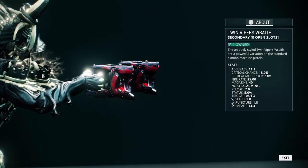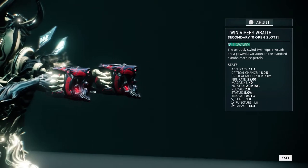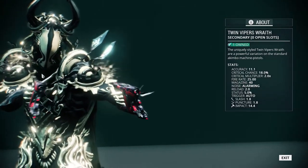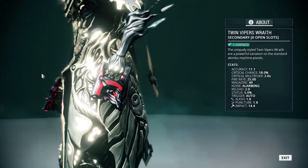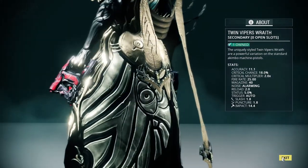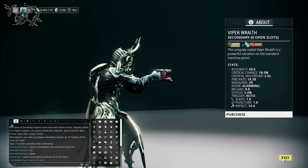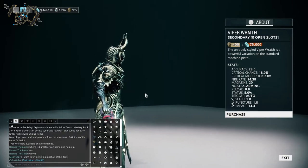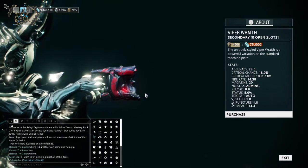Compared to the Twin Vipers, you do lose accuracy and you basically double the magazine from 20 to 40. So there isn't really much of a difference except you lose accuracy and you double your magazine. I guess the reason for the single version of the Viper Wraith is just increased accuracy, so yeah that makes sense.